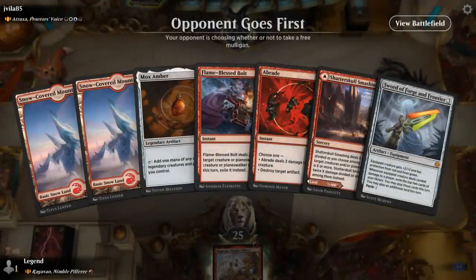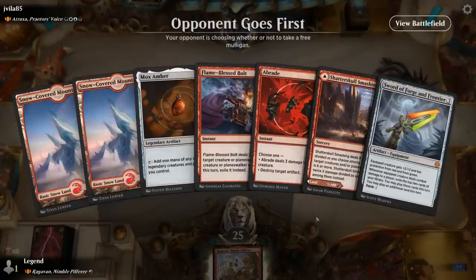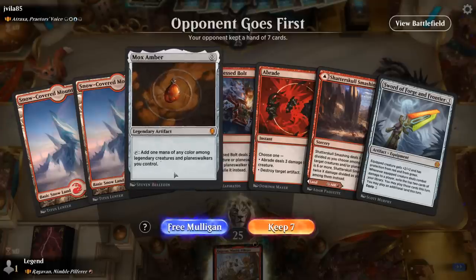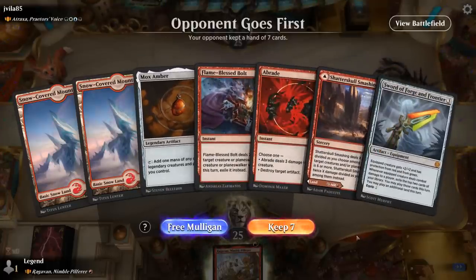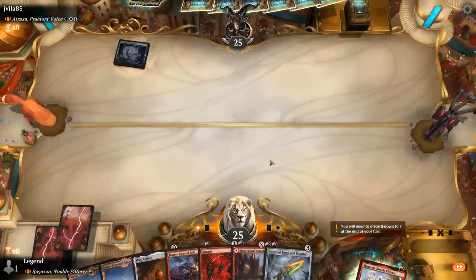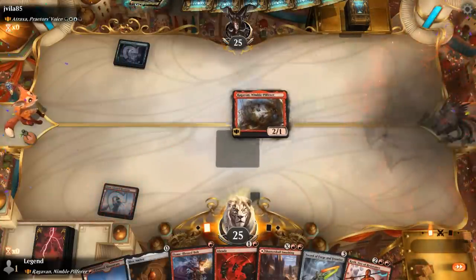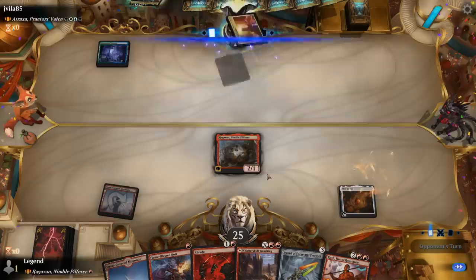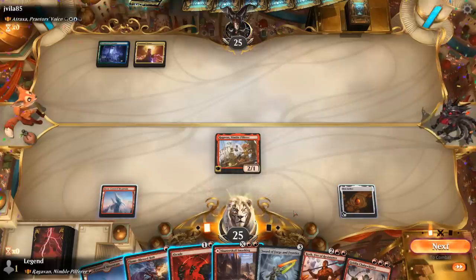We're on the draw up against Atraxa, Praetor's Voice — the new 4-mana version — a pretty popular and powerful deck. Our hand seems decent if Raghavan can survive to provide mana with Mox Amber. Swords can be handy against a creature that's also green. So we play Raghavan and then play Mox Amber to keep a Bolt. We get to untap, and could already play a Chain Whirler, although I'm more interested in playing a Sword here.